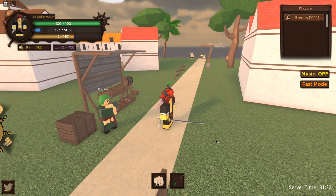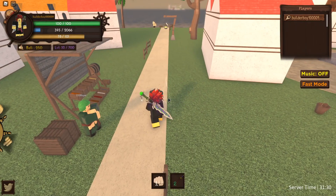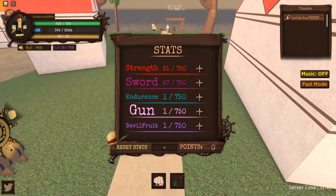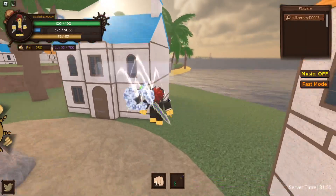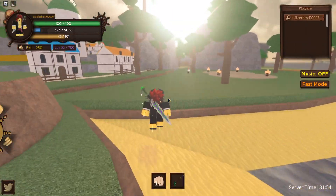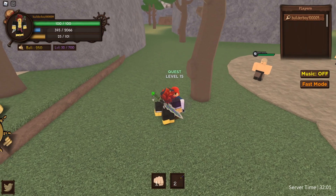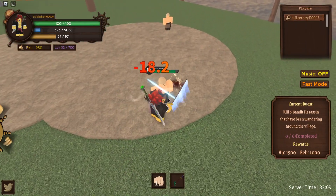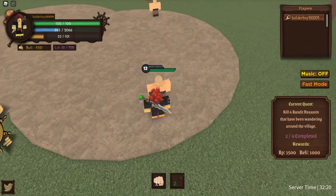I bought the one sword style for 10,000 belly and got my sword — that's actually so fast. Now let me convert my 66 stat points into sword. Since NPCs don't move that much, you don't need extra defense. Just focus on strength, sword, or melee, and you can basically beat all the NPCs in no time. The NPC doesn't move much so we deal a lot of damage — leveling up is very easy.